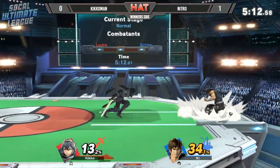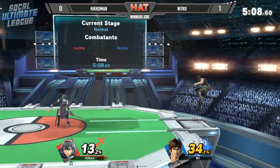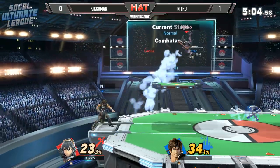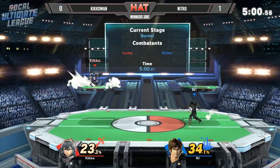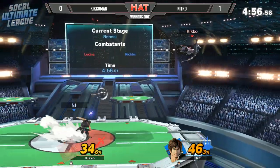Once you get in and understand the pattern, it's kind of like fighting a Mega Man boss — your opponent is putting out a pattern between the forward air, the back air, the cross, and the axe. You're able to just get in, wait for the defensive play, and immediately swipe to hopefully get him off the stage. Nitro just tossing out all these projectiles trying to get something against Kikoman.